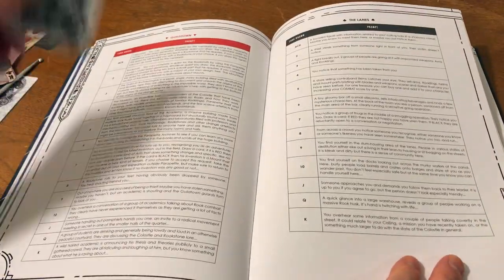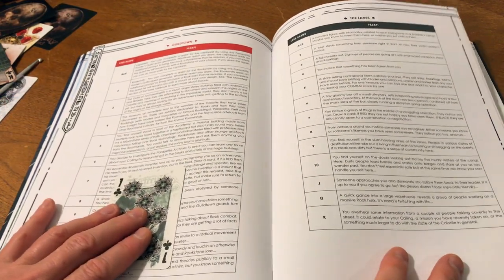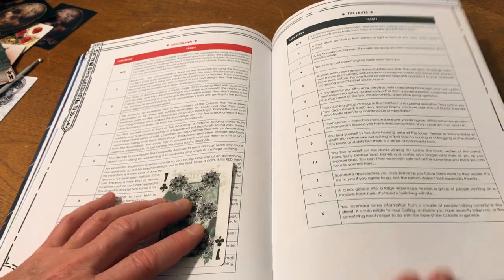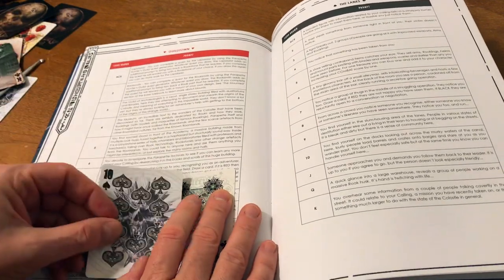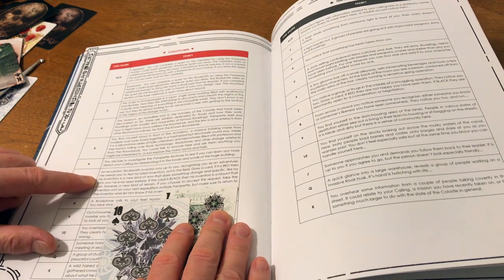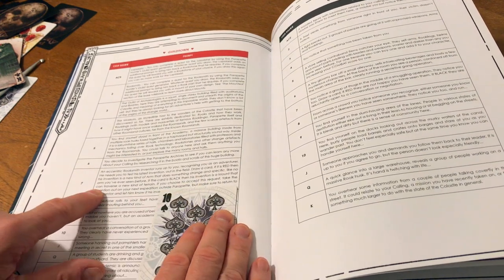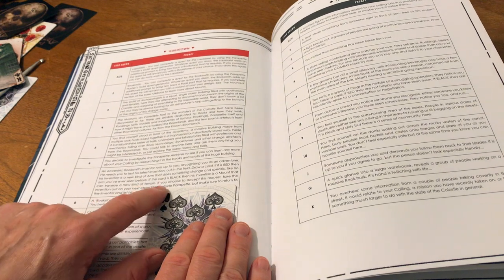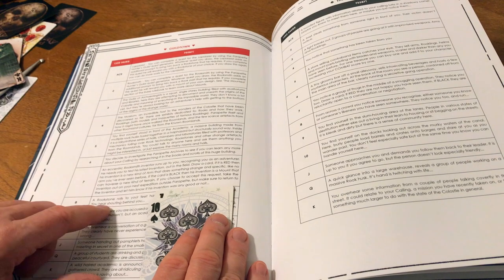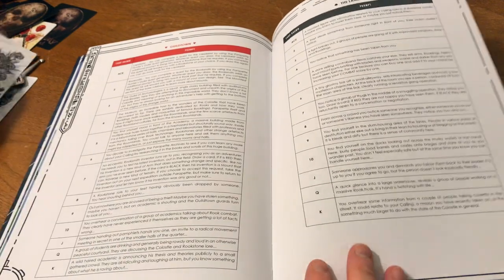In Guildtown, an eccentric rooksmith inventor runs up to you, recognizing you as an adventurer — he needs you to test his latest invention in the field. Draw a card: if it's red, his invention is a new kind of arm that does something strange and specific; if it's black, his invention is a mount that can traverse a new kind of terrain. If you choose to accept, take the invention on your next expedition outside the city and return to let him know if it was any good.